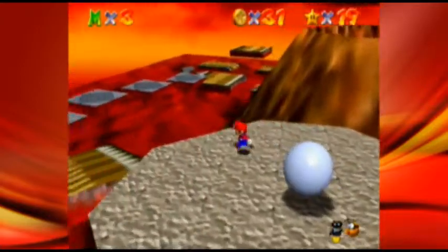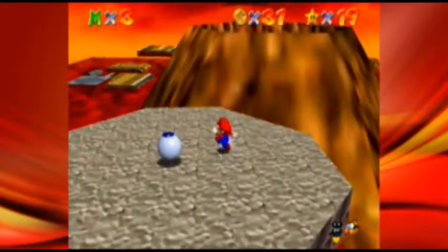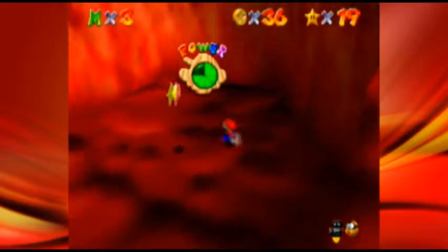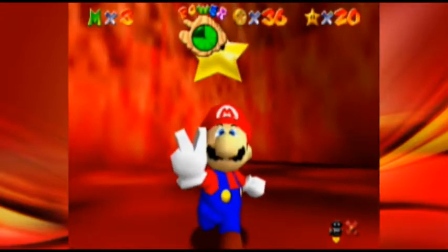There's a Mr. Eye up here — I think that's the only time they ever appear in this rom hack — so we took them out, you get five points for that, and then you can jump into this volcano and get the first star.